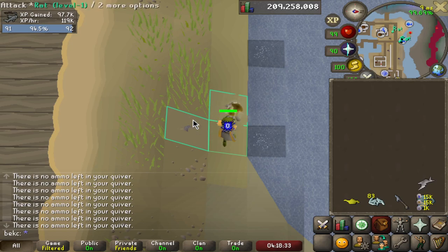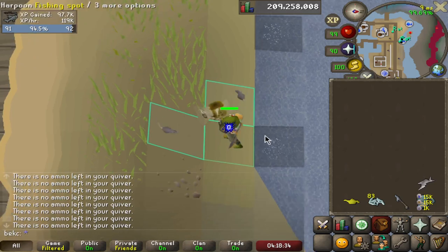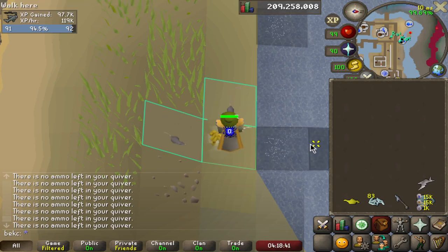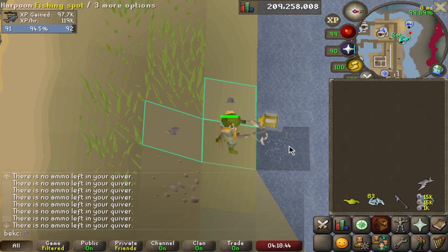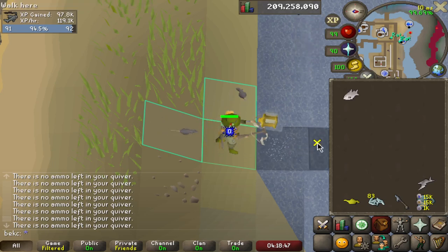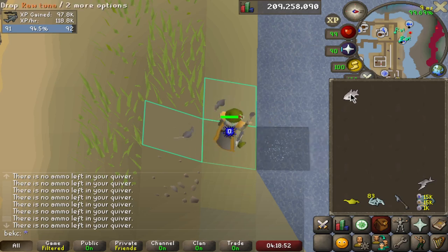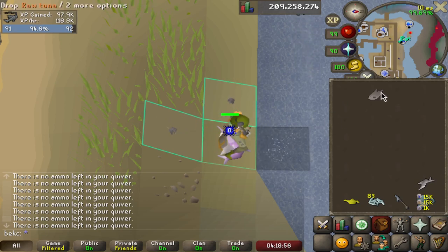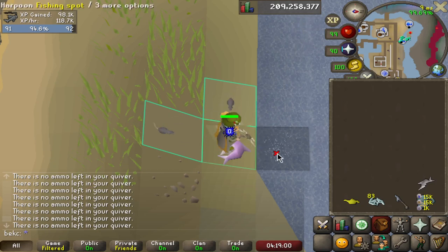A few side notes: if you want to get some zero-time XP, instead of just clicking off after you use an action on the pool, you can do a zero-time action such as flashing darts or magic imbue. But if you can't be bothered with that, this is the easiest method to do.